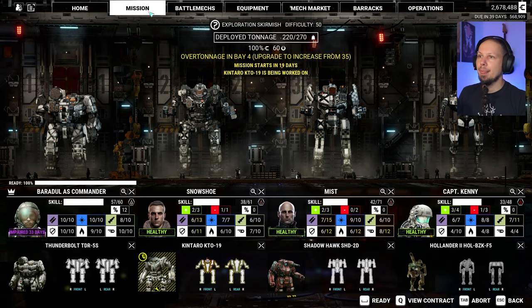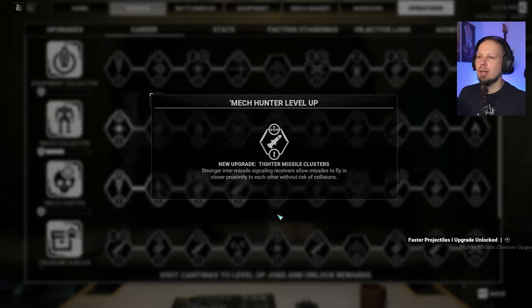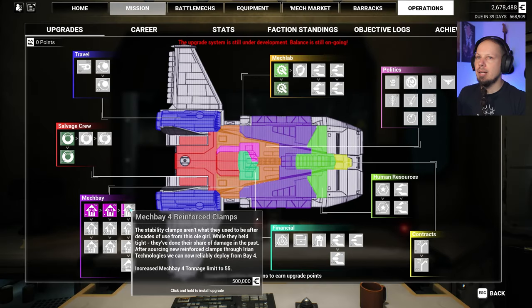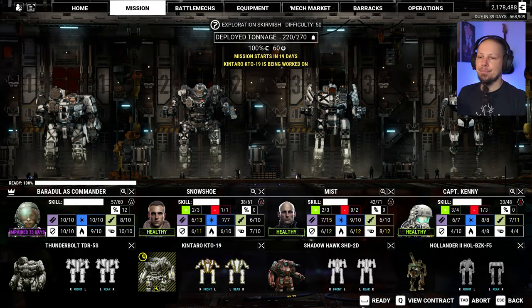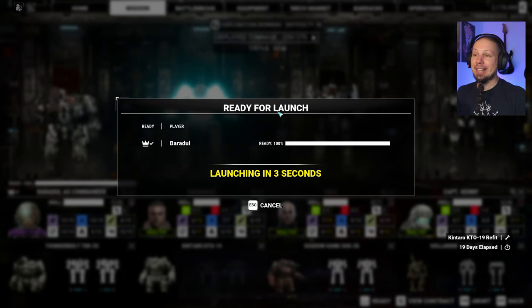We are over tonnage in bay number 4. All right — where is bay number 4? Good. Guys, let's go. It's gonna be a challenge. I hope that we can get it done.